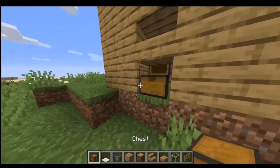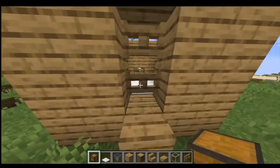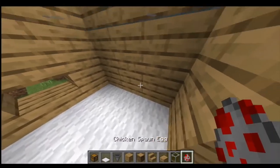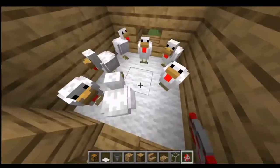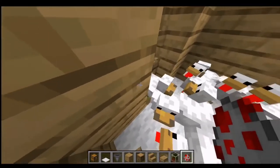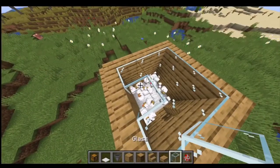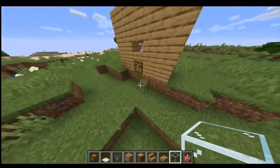This second method follows the exact same process. You just spawn in some chickens — as many as you want, spawn them or breed them. Once you're happy with the amount of chickens you have in your enclosure, cover it up and wait for a while, and then the chickens should start laying eggs.